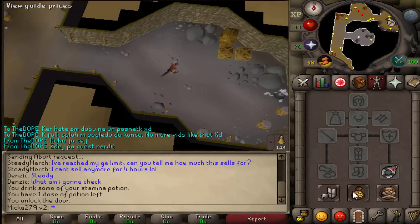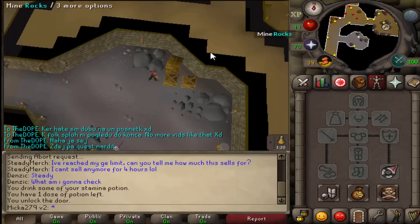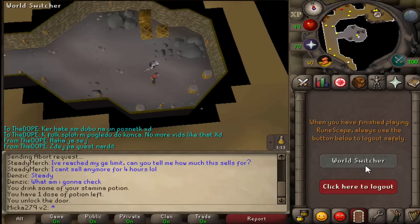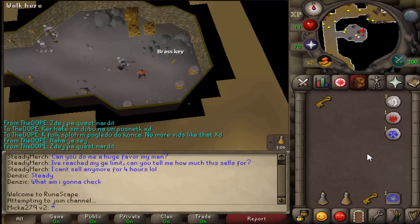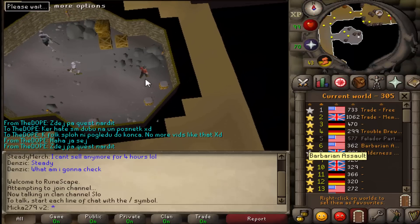As you can see each brass key is 400, but I assure you you can sell them for 500 at the Grand Exchange and I will show you later in the guide. Once you pick up the key, go to the world switcher and switch to any world you want. Since nobody actually does this, it is going to be really fast for you — you just pick up the brass key and switch the world.